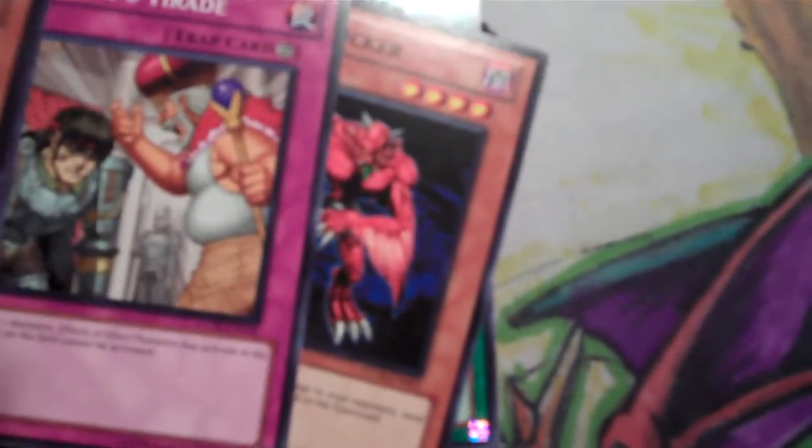First pack from Storm of Ragnarok: Karakuri Cash Cash, Bloodsucker, Tyrant's Trade, Top Runner, Shien's Daredevil, Kagamusha, Needleball, Karakuri Gold Dust, and Scrap Shark.